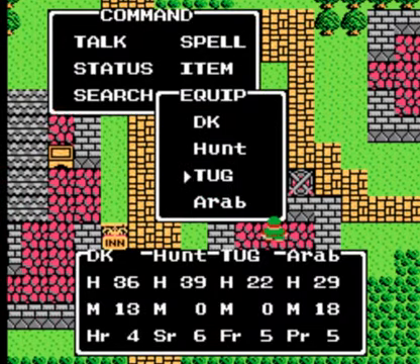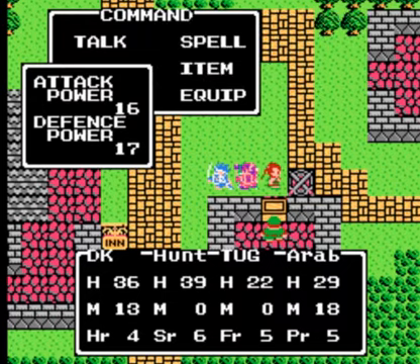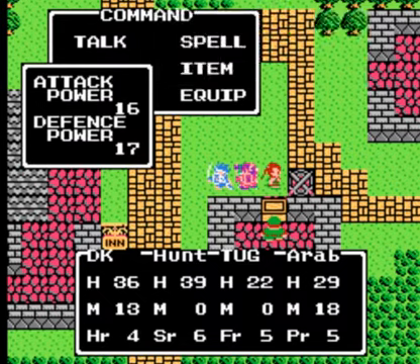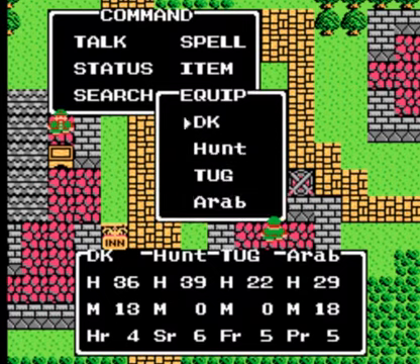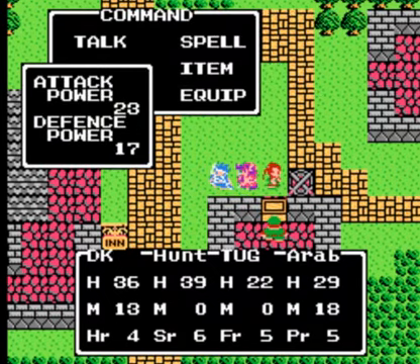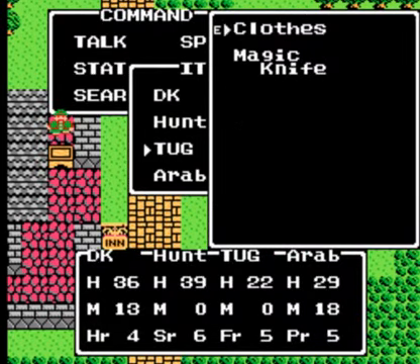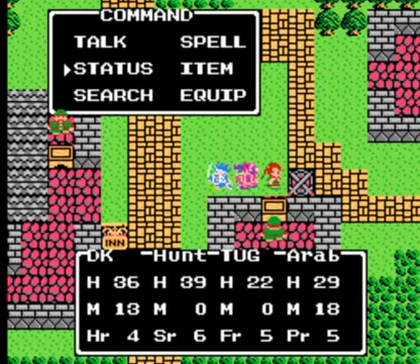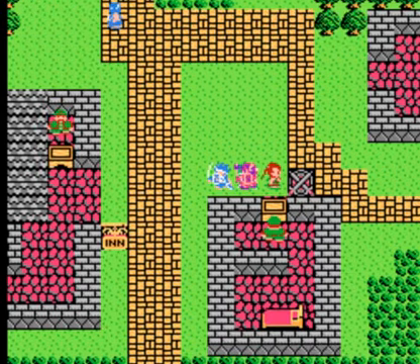Alright, so let's equip the magic knife. Let's not equip the magic knife on Tug — he's stronger without a knife. Let's transfer that to Arabella and see if she can wield it. Okay, so that's good for Arabella.